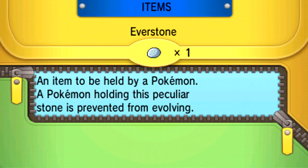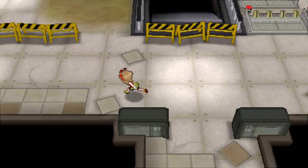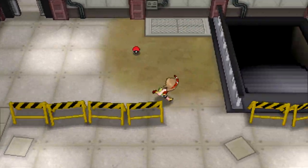I'm gonna throw down a repel very quickly. Alright, repel — nice. So we won't run into any wild Pokemon anytime soon. As you can see, there's a lot of items here.